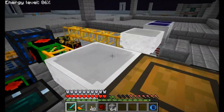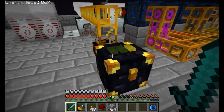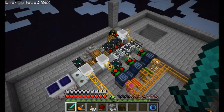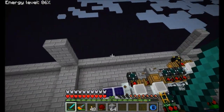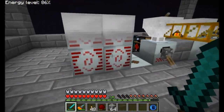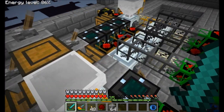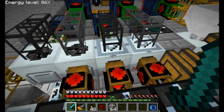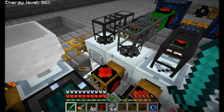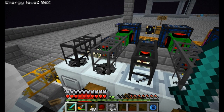We've also got a lot of UU matter now. This system with a macerator at overclocker with 10 and some induction furnaces - the induction furnace doesn't quite keep up with the iron, but it's very close. That gets output over here where it gets turned into refined iron. We also added another MFSU because the two macerators plus all the other stuff wasn't enough to keep up with power demands.